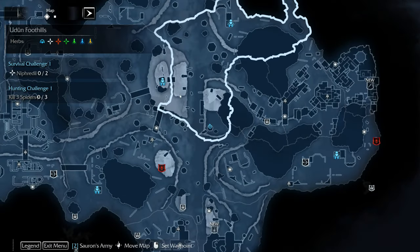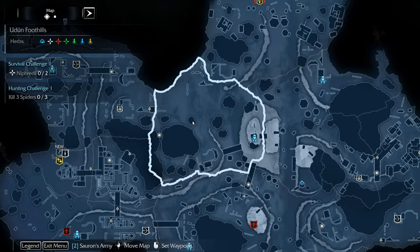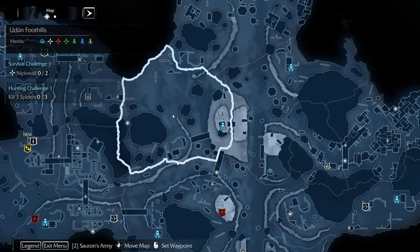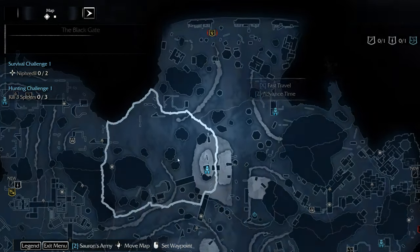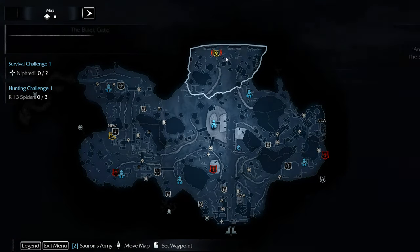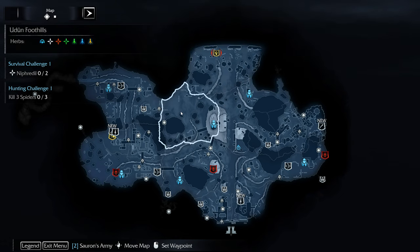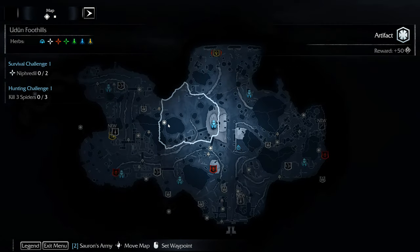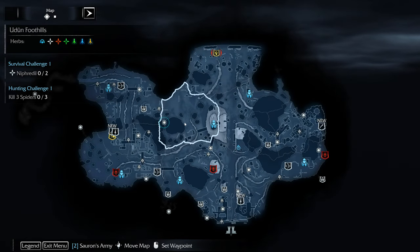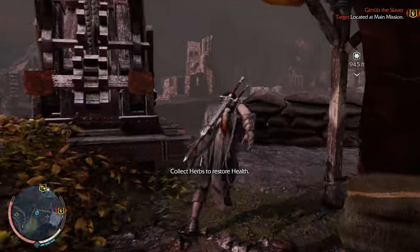Let's see — we've done this area. You know what, let's do it now because we only have this one artifact over here in this area. One big chunk of the map — three areas: the Black Gate, the Black Road, and Udun Foothills will be cleared for now. Let's do that, and then that would be the end of our video for today.